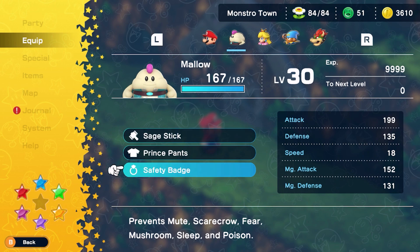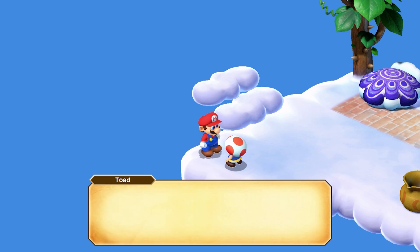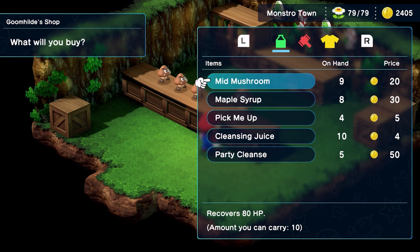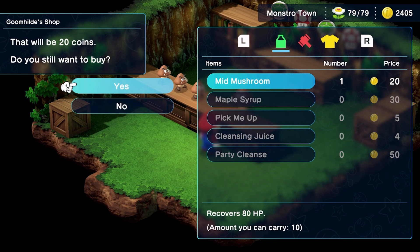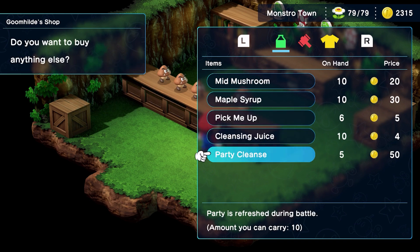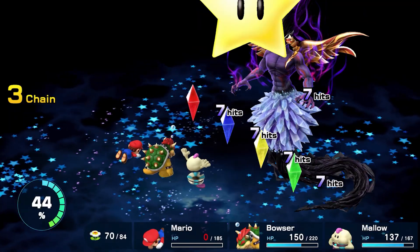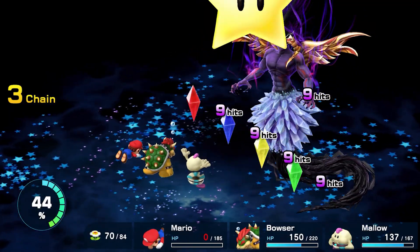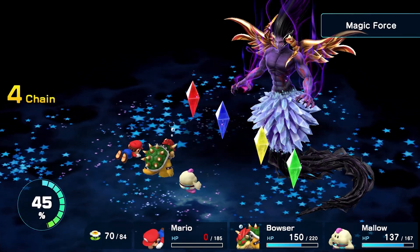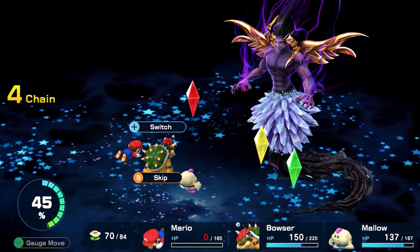You also want to have plenty of items on hand. Red Essence grants invulnerability and is very handy for avoiding the endless tirade of attacks. Nabbing Chiro Cola from the juice bar for full HP and FP restoration is also great, as are any revival items. Fill your inventory with the best items in the game before even attempting this boss. The trick to Culex 3D is to not be dead, and to do that you need to destroy his crystals as quickly as possible, starting with the blue crystal as it is by far the most annoying.